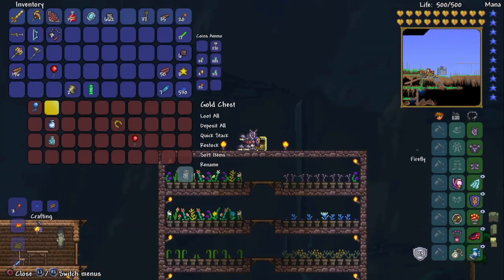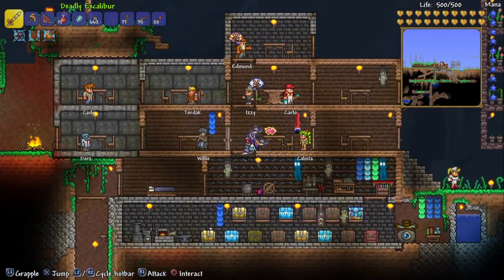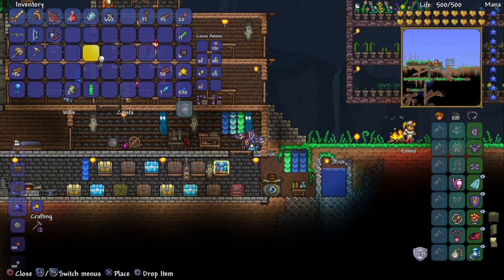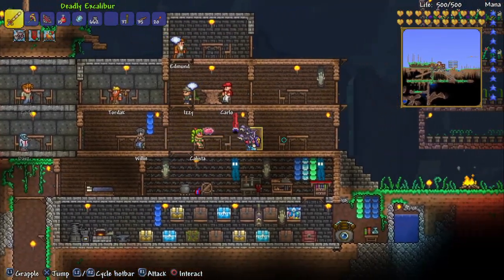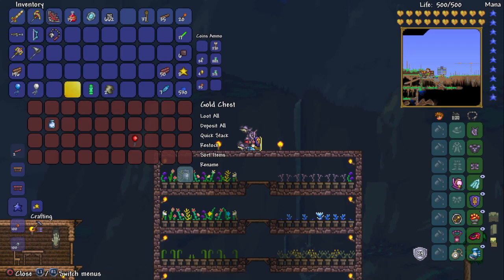Now I'll combine them. I have the Blizzard in a Bottle, the Lucky Horseshoe, and the Shiny Red Balloon — those three items. Go to the Tinkerer's Workshop, open the menu, find Blizzard Horseshoe Balloon, put it in, and there you go. There are variants of horseshoe balloons: the blizzard one is white, the sandstorm one is orange, the fart in a bottle version turns green, and there's also a honey balloon which is yellow.